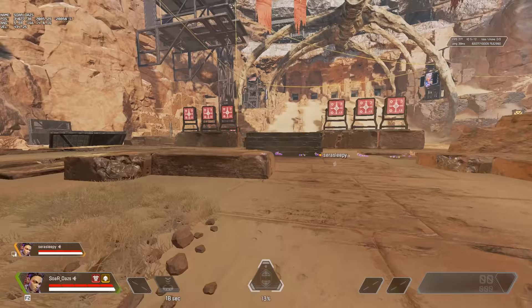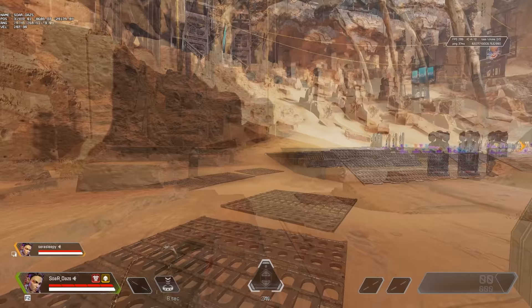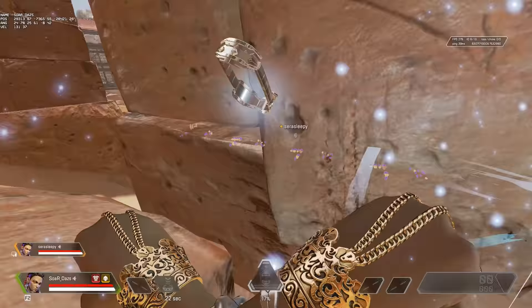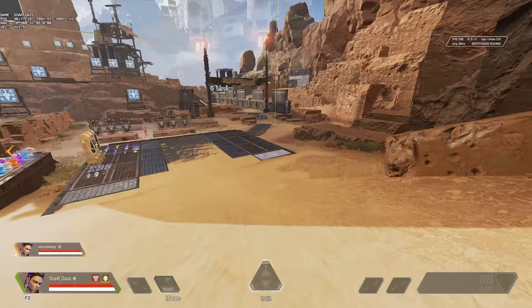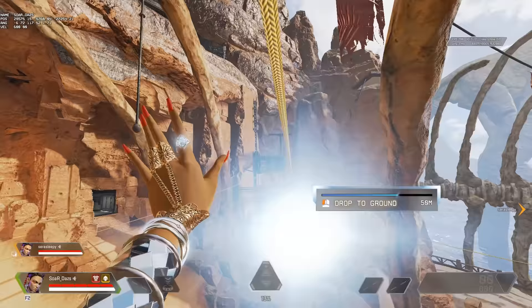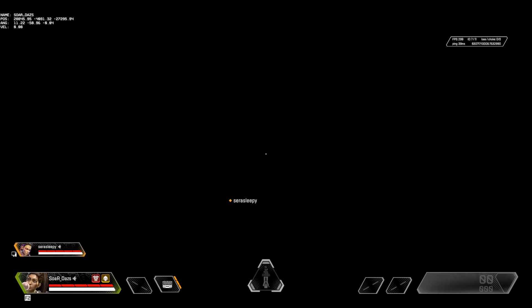Think of yourself like a Wraith as you're moving and queuing. You can also use this on a zipline to throw off your enemies. For example, if you're getting shot at and need to reposition, jump off the zipline a little early, queue the bracelet, and you're teleported around to cover — that'll help you reposition. Horizontally, if you know you're potentially being shot at and need to teleport over just to buy more time, jump off a little early and you can teleport yourself to safety.